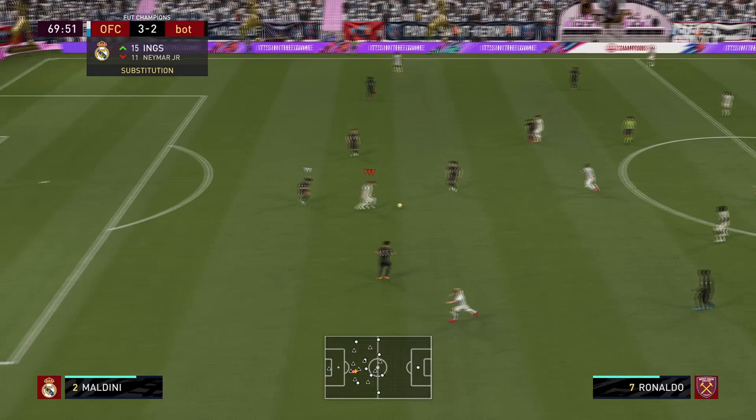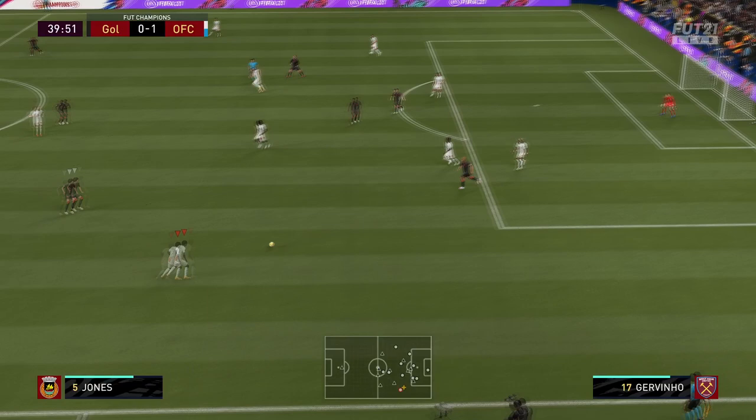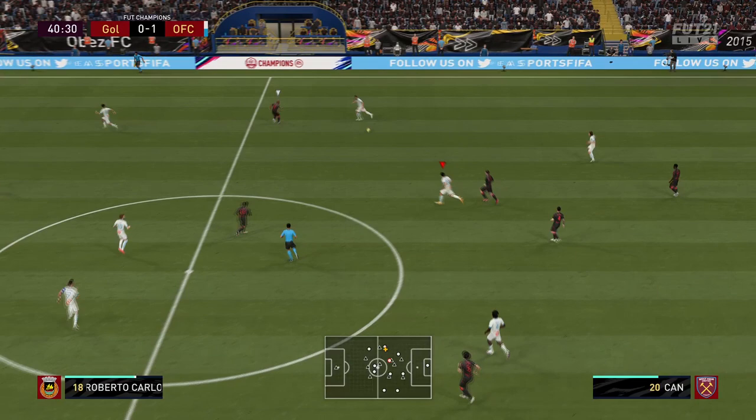For me, if you've got this Royce card and it's a perfect link, you have to spend the money to go out and get this card because he is absolutely superb. To give you an idea of just how much I rate this card — he's meant that I've dropped my Road to the Final Renato Sanchez, which a lot of pros use that card and he is the be-all and end-all. And to me, I prefer Chan. So that's a big statement.